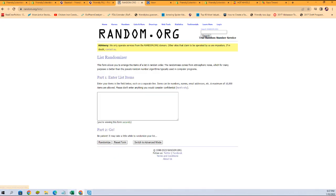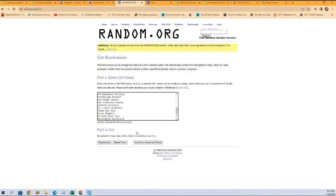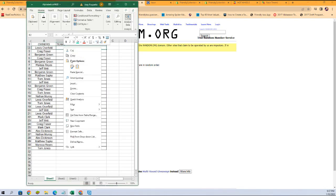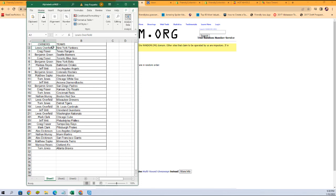Fresh randomizer and our team names now. We're going to go with those seven times. One, two, three, four, five, six, and lucky number seven. We'll copy them and get them over on the spreadsheet to see what our lineup's going to be. There is your lineup for this break.